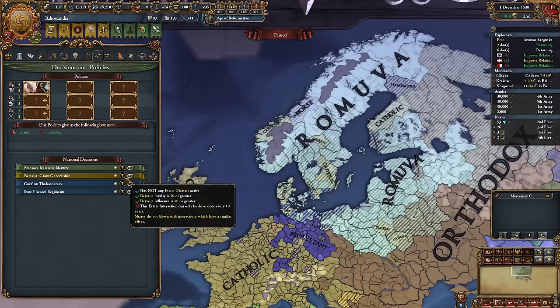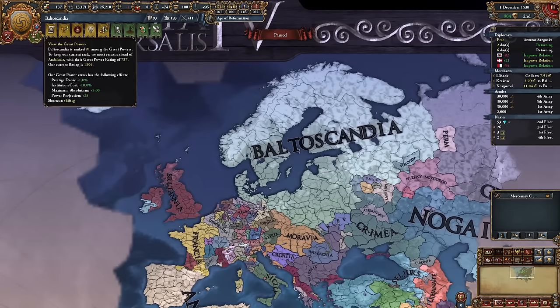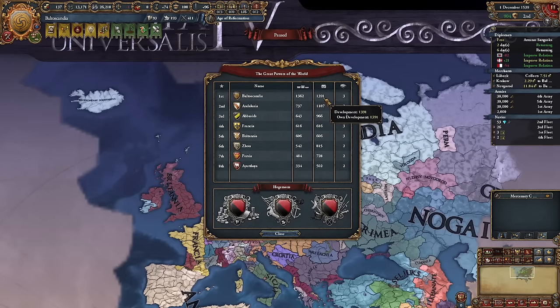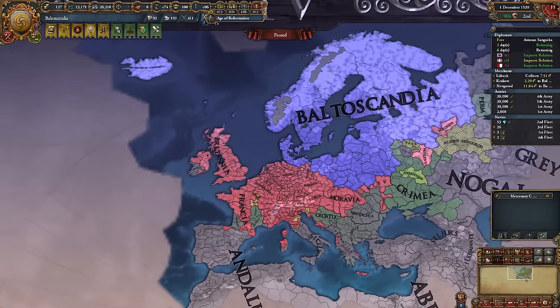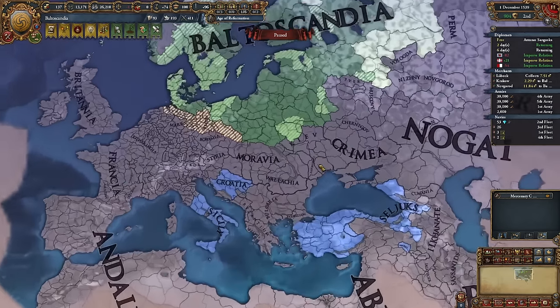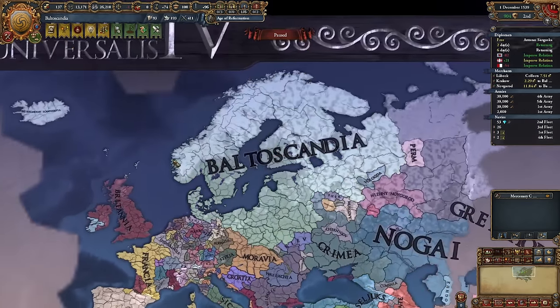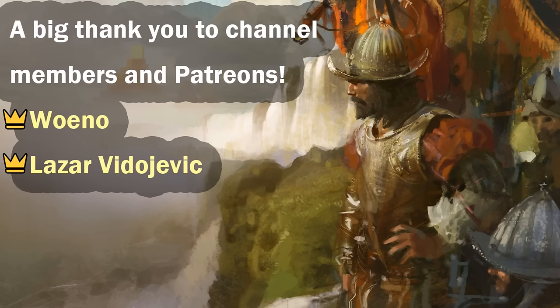Since we've completed all three national decisions we were looking forward to, this is where the run will end. We turned a super small 39 development Lithuania into a 1391 development Baltoscandia. We still have a pretty massive coalition, but none of that matters anymore — I think we could beat it if we wanted to. Make sure to drop a like and subscribe — we're very close to 5,000 subscribers. Thank you so much for watching. A big thank you to channel members and Patreons Vovino and Lazar.